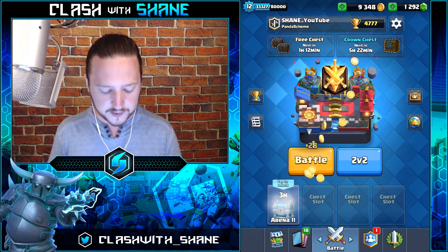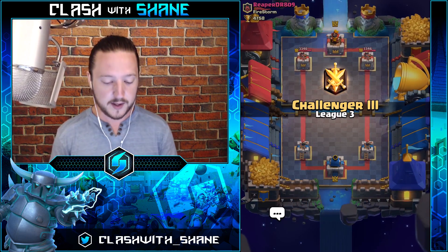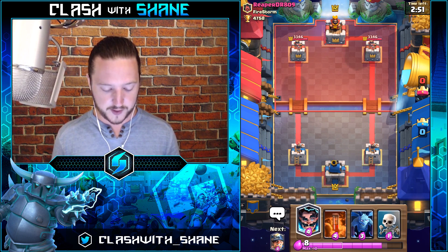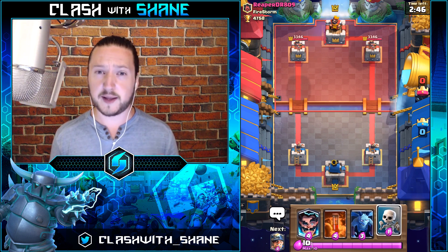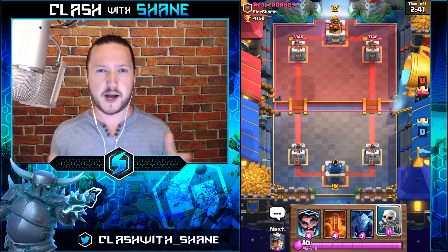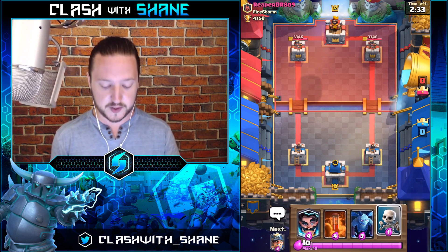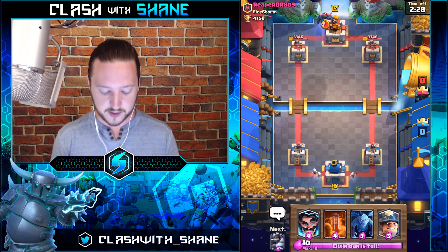We'll go ahead and do one more ladder battle and then maybe some 2v2 to experiment with our level 2 Mega Knight, because I feel like if we do any more ladder we'll get crushed by card levels. It's always hard building decks out of legendary cards on ladder — even if you have them all unlocked, chances are legendaries just aren't high enough compared to common cards. So even if you're lucky and have every legendary, you might have a level 2 Bandit or a level 2 Infernal Dragon and just get crushed against level 13 Barbarians.